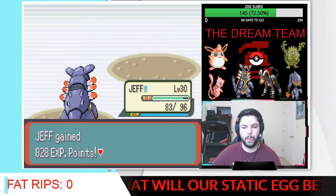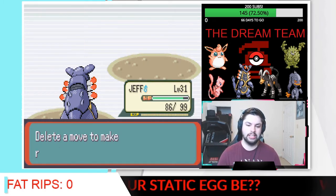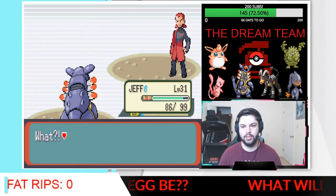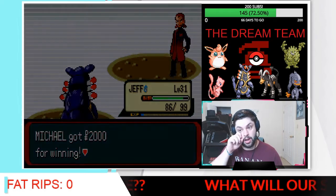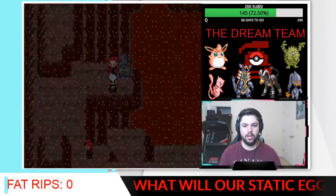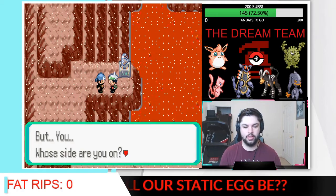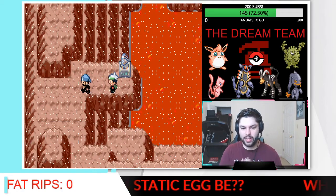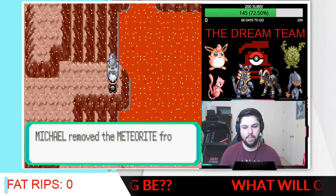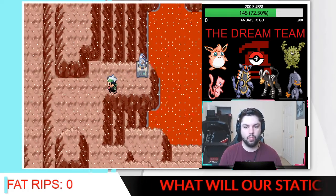Jeff's going to hit level 31 — that's going to be pretty nice. Protect? I don't think we need it; I feel like it's better in competitive play. Here comes Archie — he's so happy. And again, Team Aqua looks like the good guys here, but in reality both of them are equally as bad. They have different world domination plans.